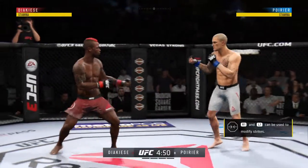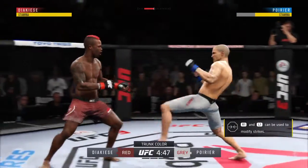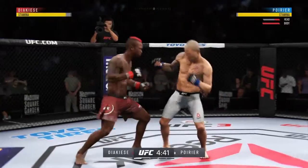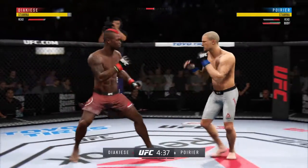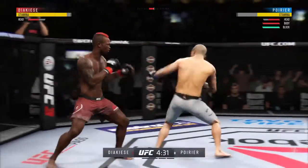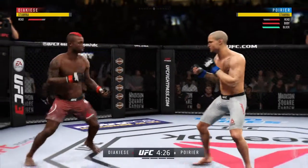He changes stances and switches southpaw. Nice punch by J. Casey. That one hurt. Nice one-two there. Opens with the left hand and lands flush. Such good movement in there.